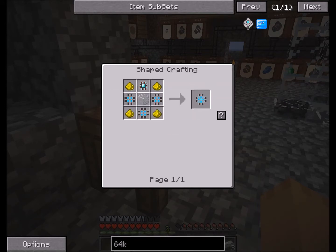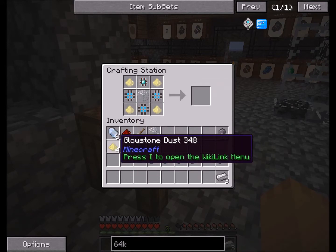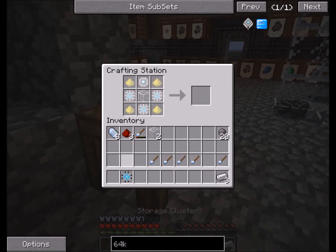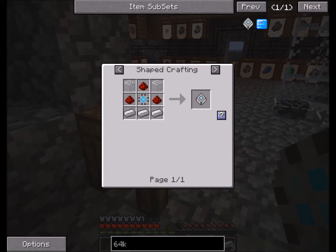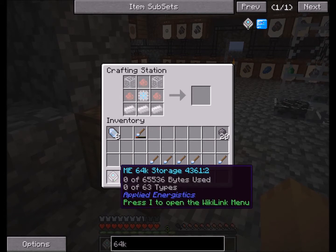Now we need to make the storage cluster. We only need one of these guys. That should take the rest of the glowstone, and now we got a storage cluster — bam! That was our storage cluster. Now this is it — this will give us our piece here. I'm going to pop that in there. Looks like I was right with all the materials this time. I have just a tad bit left over, but that's okay — it's always good to have more. There's our 64k storage.